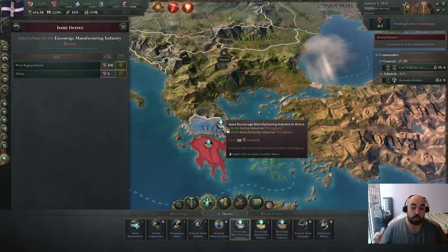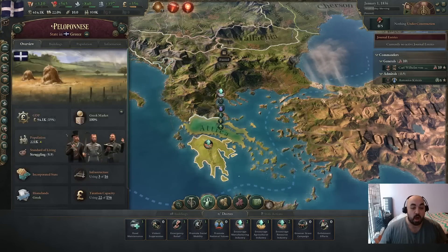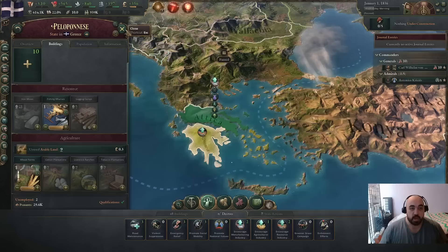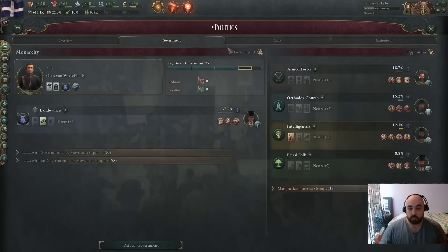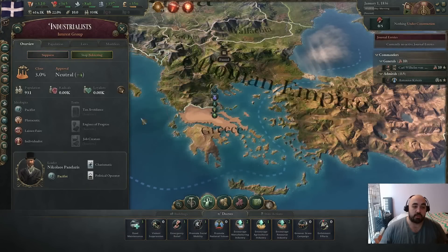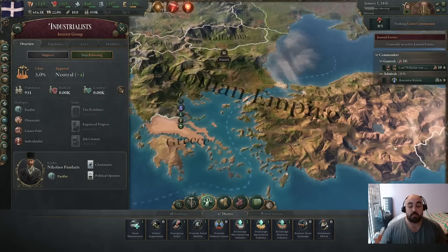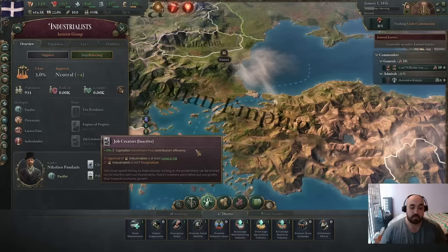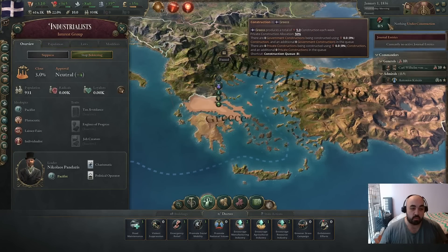This way, hopefully, if we have an autocue building something it will build manufacturing in Attica and leave our infrastructure available in Peloponnese for mines. We want to be going logging camps into iron mines in Peloponnese. We will also be bolstering an interest group — specifically the industrialists — because we want them to come above 5% clout and eventually to 20% clout. The reason is they have a particularly good bonus strong in the early game: extra investment pool contribution efficiency for capitalists. Remember, we're trying to move everything onto capitalists because this contribution efficiency will give us a lot of money for construction. Construction is essentially your GDP growth rate, so it's extremely important.